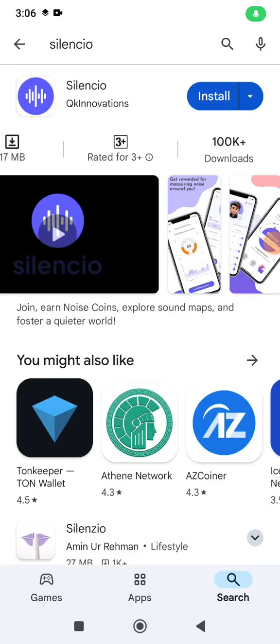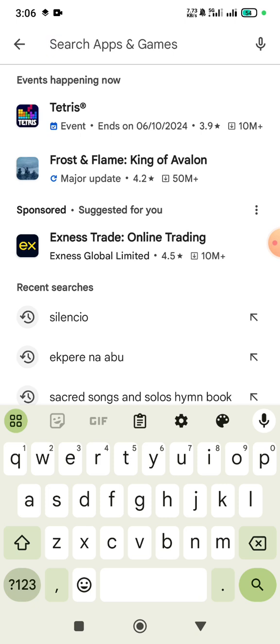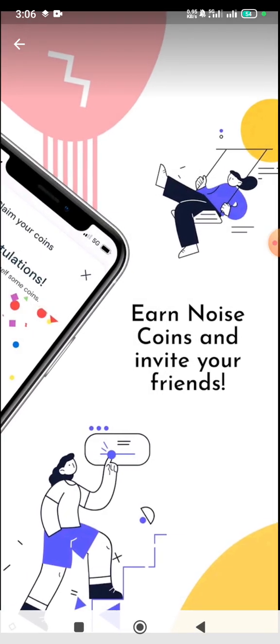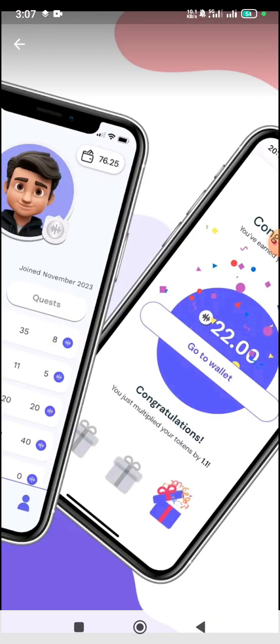Welcome to Smart Tech Info. Today I'm going to introduce you to a new airdrop called Silenzio. Go to your Google Play Store and type 'Silenzio' — this is for those with Android phones. This project works by earning through noise: when you open the app you earn through noise, and when you invite people you also earn. We're going to dive into how to open it, install it, and everything.